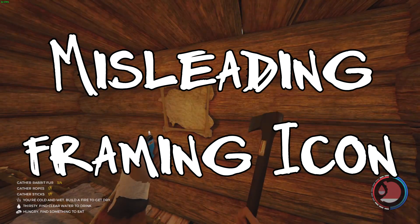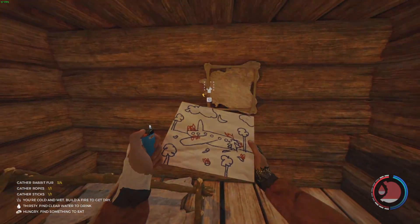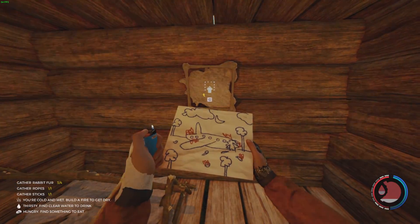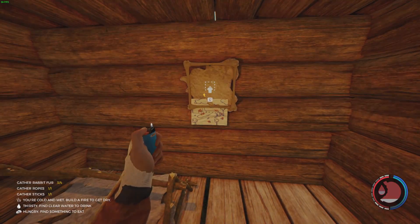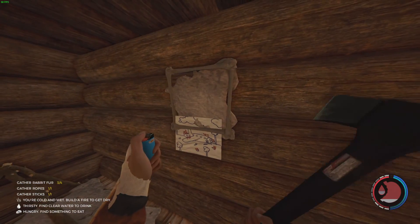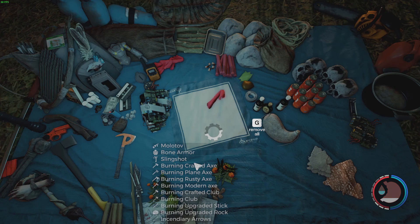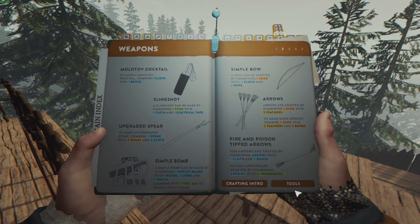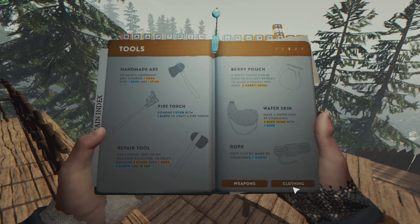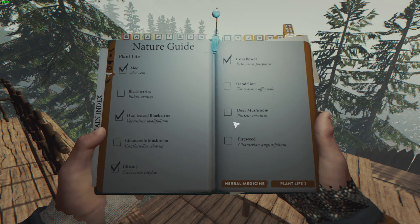Number twenty-eight: remake the icon showing up when you try to place a drawing in a frame. The current icon is really misleading — the drawing is actually placed way below the level of the icon. Number twenty-nine: show the crafting recipes when hovering your mouse over items in the inventory. The only way to know a crafting recipe right now is to check the wiki. There are some recipes in the book, but so many more are not shown — I wish we could learn how to make items in-game without having to check the wiki.